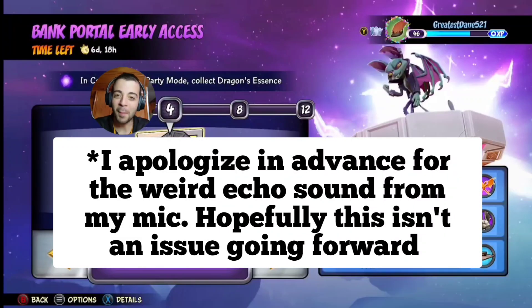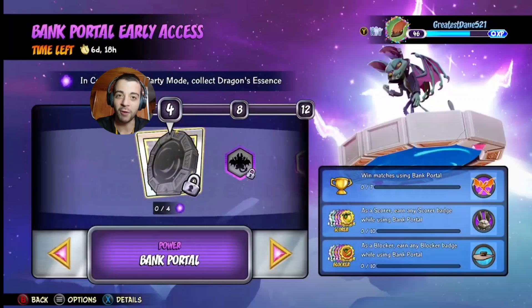Hello everyone, welcome back to another episode of Crash Team Rumble. Today we have two events going on right now. The first one being the Bank Portal Early Access Event. This is the newest power-up they're introducing to the game. You use this portal and it'll transport you to your bank, so that way you can deliver your Wumpa Fruit at a more efficient pace. I can see this power-up being good for scores.